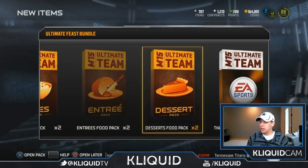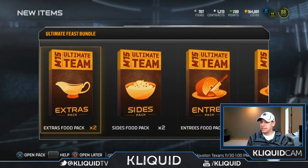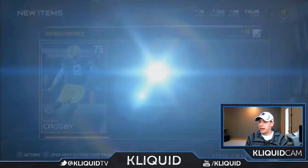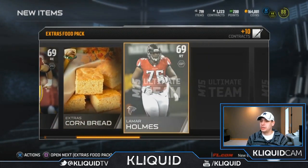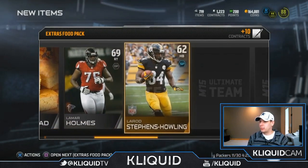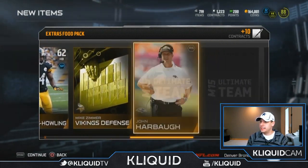Here we go, we've got all of these things to open up now. I've still got a ton of other stuff I want to do today — try and finish all these sets. We'll start off with the extras since they're first in the items. Mason Crosby. I didn't even know these only contained — I thought they only contained like the collectibles. We're getting some random crap silvers. Typical of course of Madden.